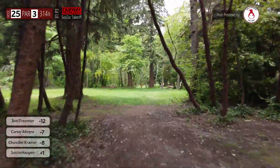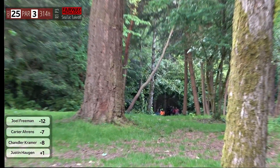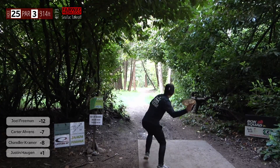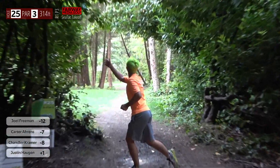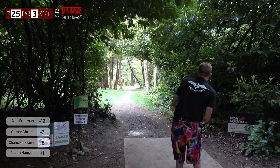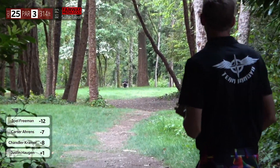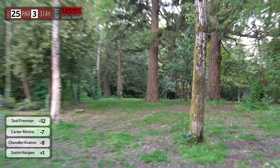Here we are at hole 25, par 3, 314 feet. A fairly straight fairway but a few things to navigate from the tee — you have to keep it low and get around a few obstacles. Most players will throw a forehand to use that left-to-right space. Carter goes quite a bit more left than intended. Chandler hits the initial gap and lets it carry straight — showing his skill set with the forehand. If Joel can keep off that tree, that's a legitimate ace run — he was tracking the whole way. So close.